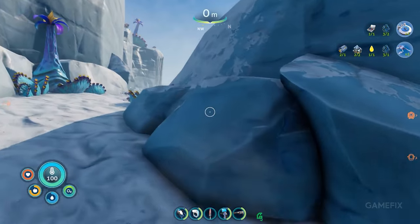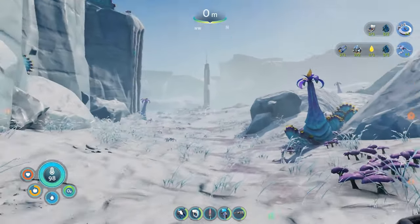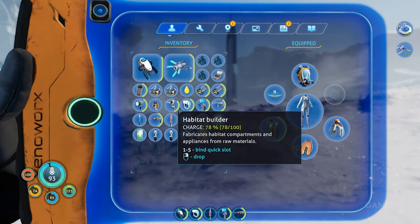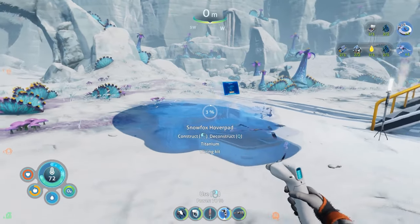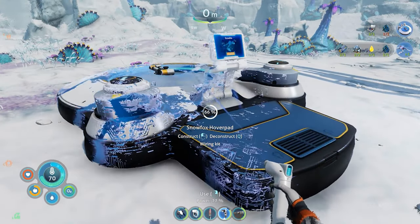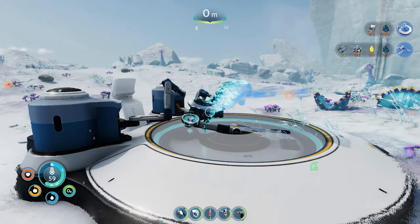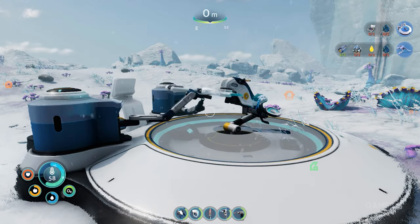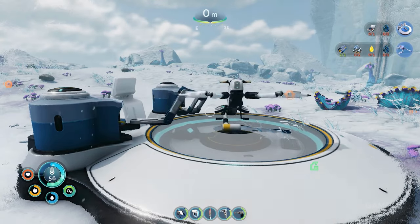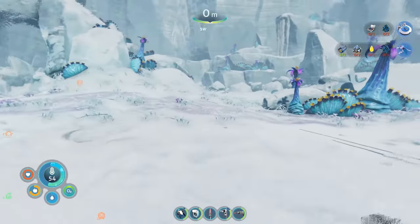Developer Unknown Worlds wisely didn't mess too much with the fundamentals that made the original Subnautica so great and builds on many of its strongest aspects. The environments are even more breathtaking and alien, and the game is once again based around a clear narrative. The story isn't quite as strong as in the original, and for some players, running around on land for part of the game just isn't what they signed up for. Additionally, the way the environments are laid out in the sequel isn't as intuitive or satisfying to explore, and the depth you can dive to has been nearly halved.